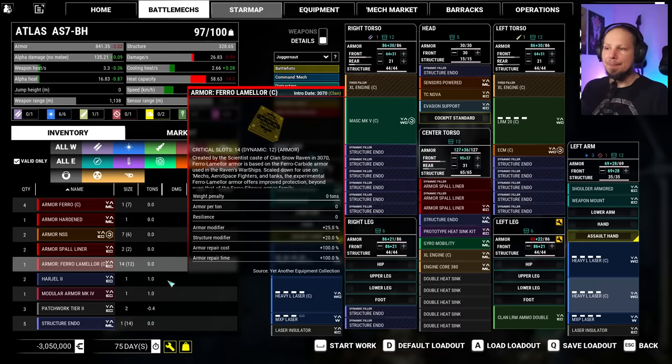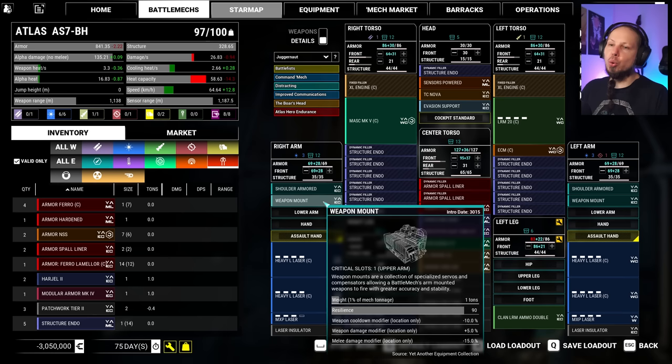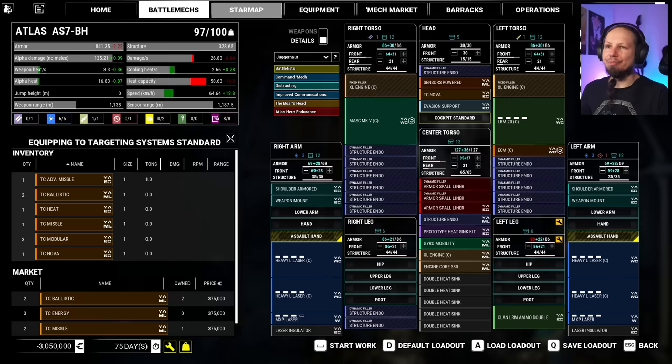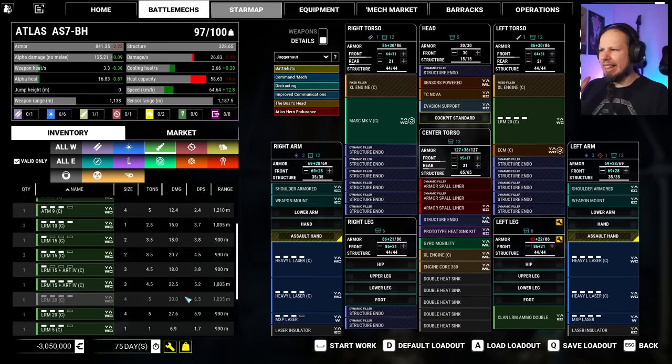If needed, we can change these weapon mounts — which currently give us cooldown — to weapon mount heat, which give us better heat management for these arms. This is kind of where I want to be. Also, targeting computer Nova could be something... no, it's fine. We still maintain a good chunk of DPS here — 6.5 damage per second compared to the MRM that we just dropped, which is in the same bracket.